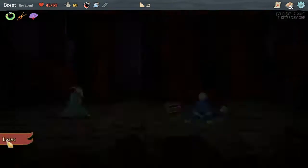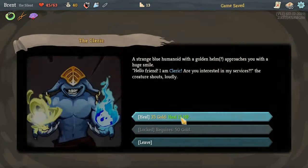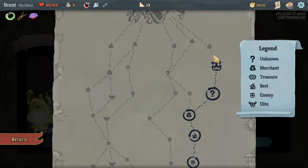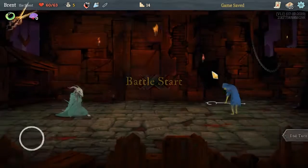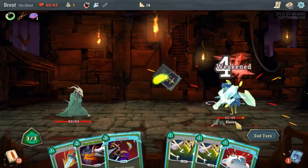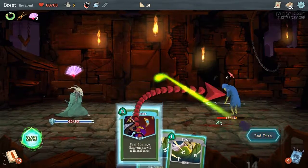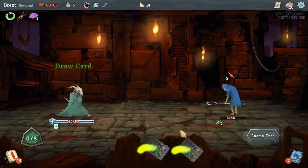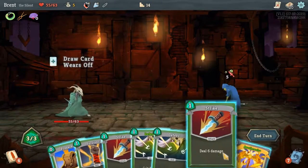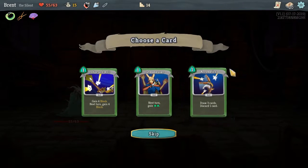I guess we'll do it again. We can't take nothing here. I forgot we used up all our money on that random shop. We can upgrade again here instead of resting. Neutralize. All attack. Good turn. Almost took him out. We could have used a block potion but I'm not too worried about it — I think it might come in handy later.